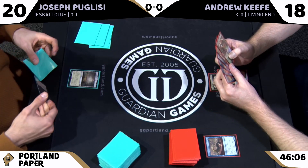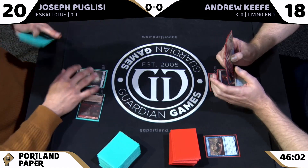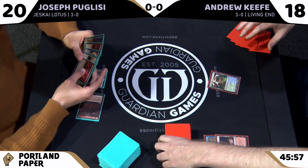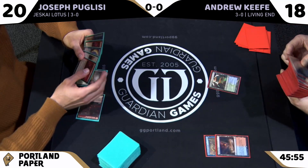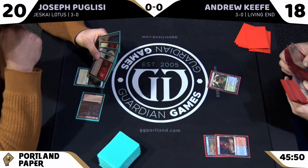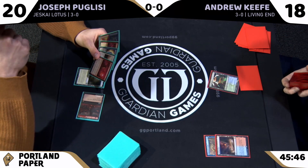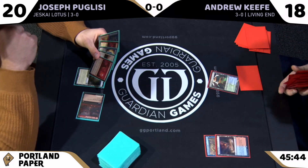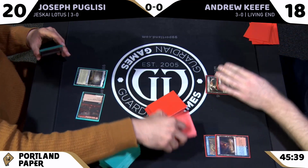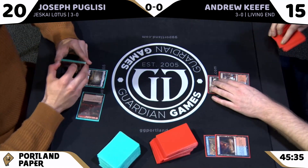Andrew is doing what we expected — cycling. Big hexproof things coming. Joseph is in a rough spot: third land hasn't rolled up, no access to blue sources, Archmage's Charm in hand but no white card to pitch for Solitude. One Lotus Field is going to change everything.